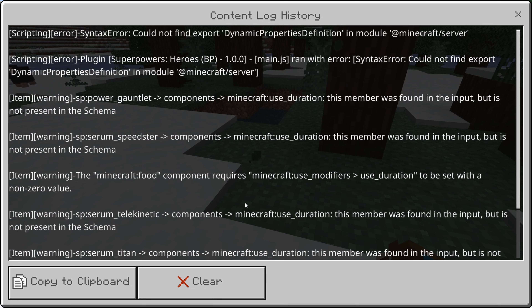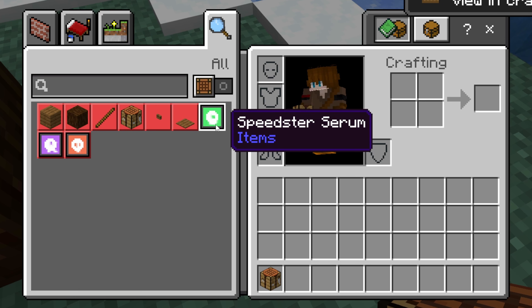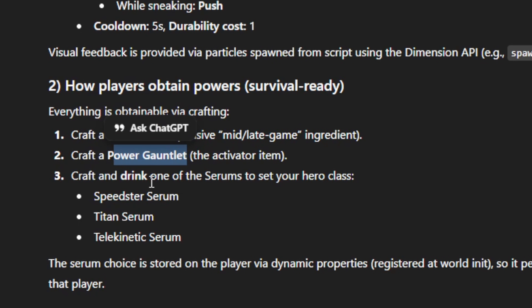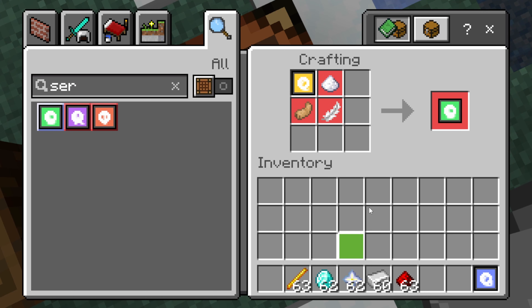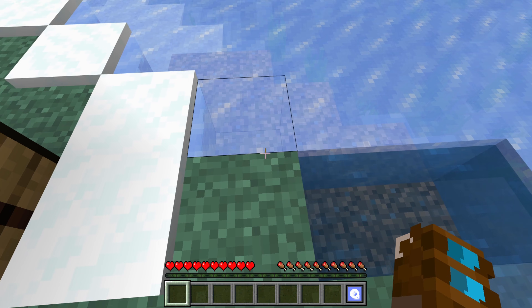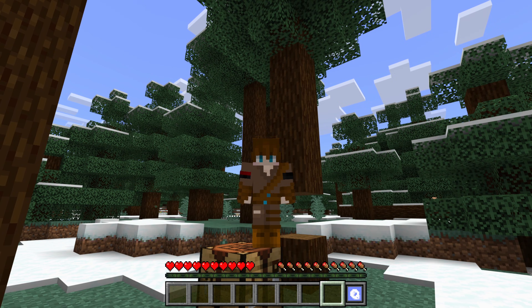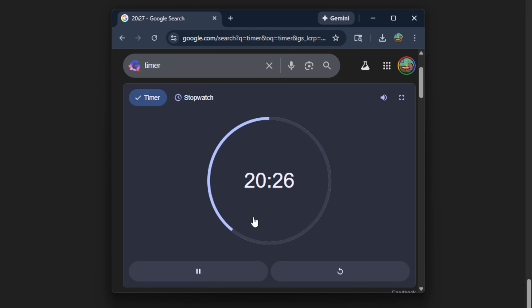Trying to craft the items without knowing the recipes, but the items and textures did load. Crafting the Hero Core, then the Power Gauntlet, then a Speed Serum — drinking the serum works. The gauntlet doesn't seem to be doing anything, which was expected given all those errors. Feeding all the errors back to ChatGPT with just over 20 minutes remaining.